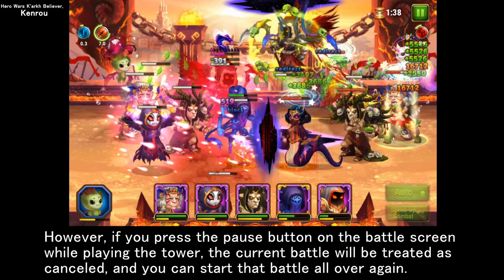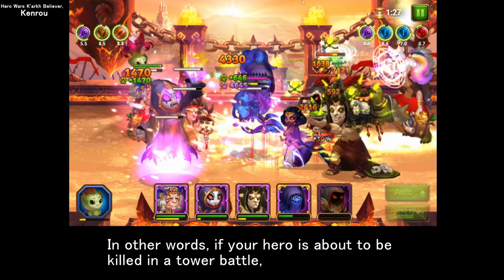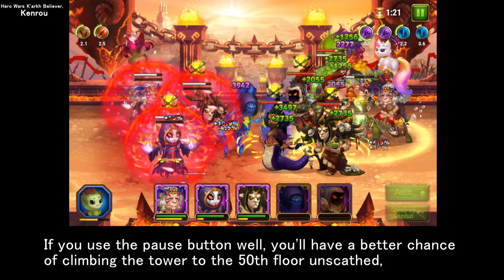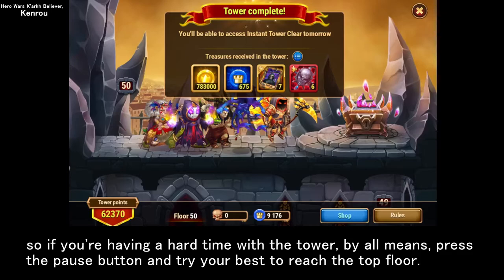However, if you press the pause button on the battle screen while playing the tower, the current battle will be treated as cancelled, and you can start that battle all over again. In other words, if your hero is about to be killed in a tower battle, you can press the pause button in the upper right corner to cancel the ongoing battle and change your team composition as many times as you want to try again on the same floor. If you use the pause button well, you'll have a better chance of climbing the tower to the 50th floor unscathed, so if you're having a hard time with the tower, press the pause button and try your best to reach the top floor.